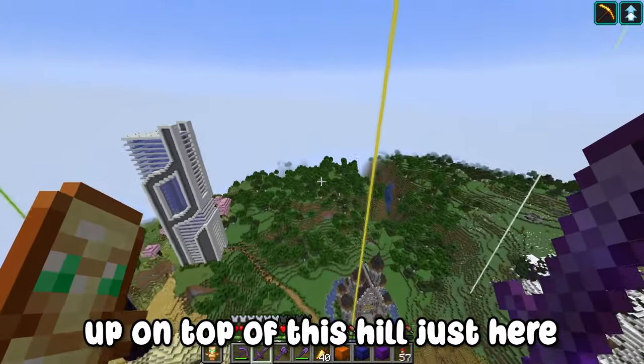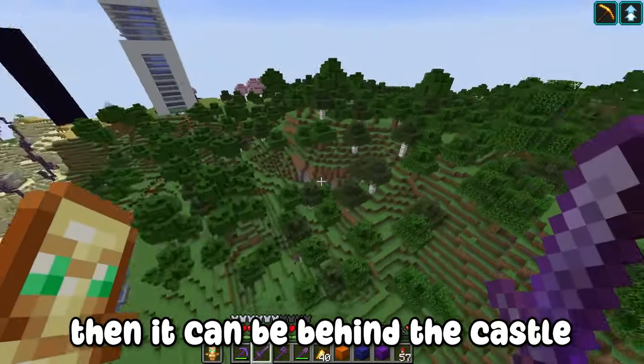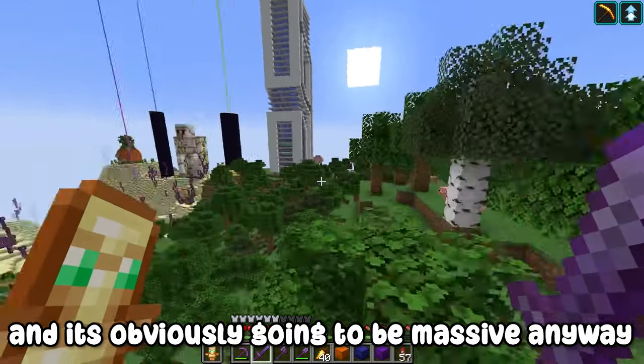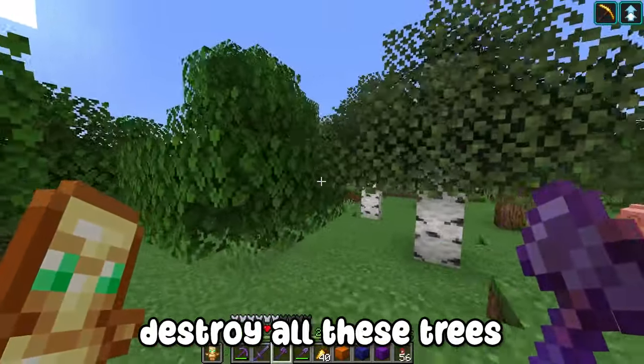I'm thinking if I clear out the trees on top of this hill, it can be behind the castle. The palace is obviously going to be massive and you'll be able to see it over the castle. I think that's a good idea, so I'll now quickly destroy all these trees.